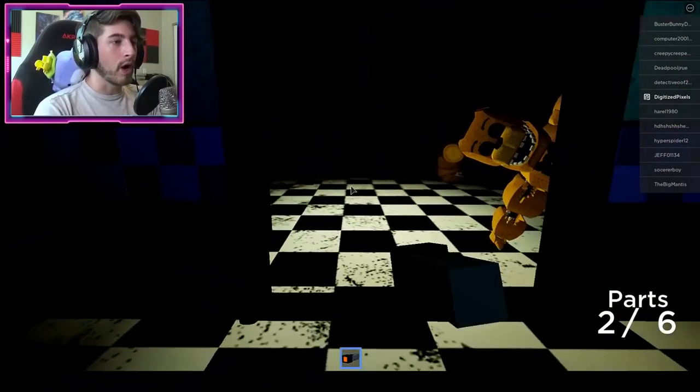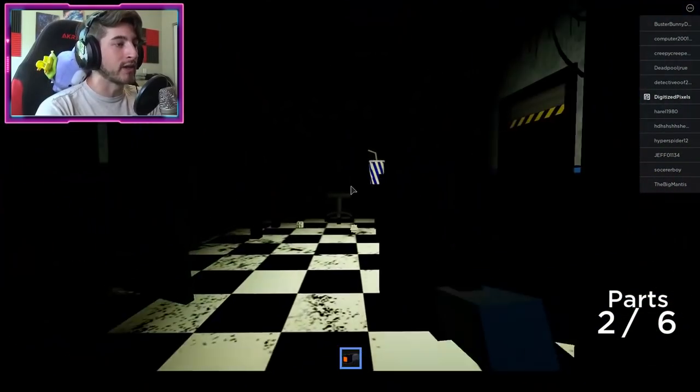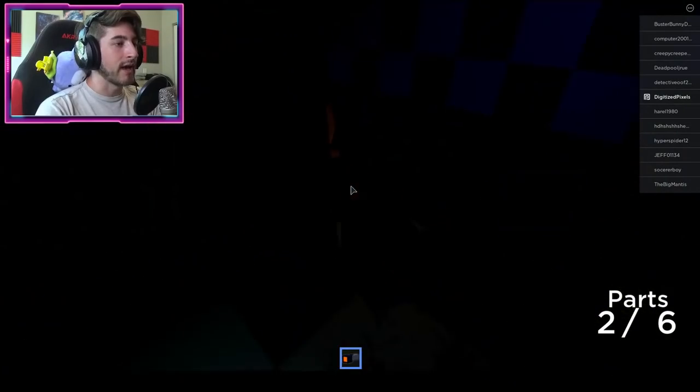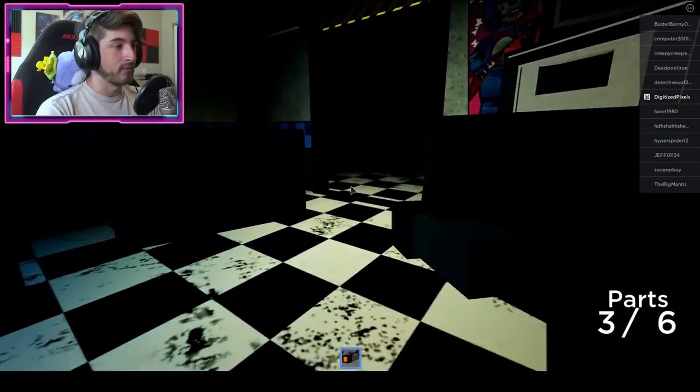From this room, exit and go to the right and go to the office. At the end of the hallway, look to your left — you are going to find an arm. Click it. Now we have three of six.